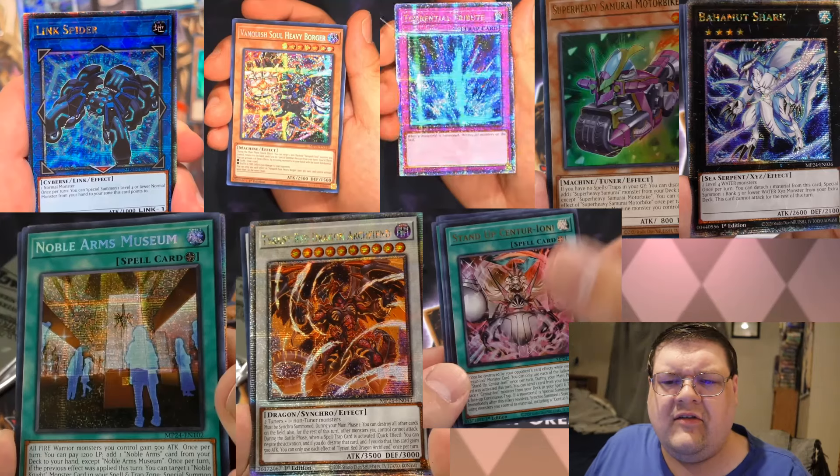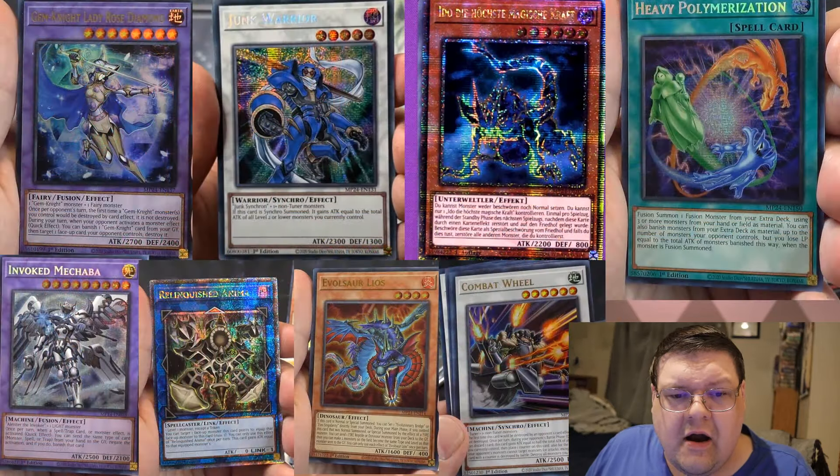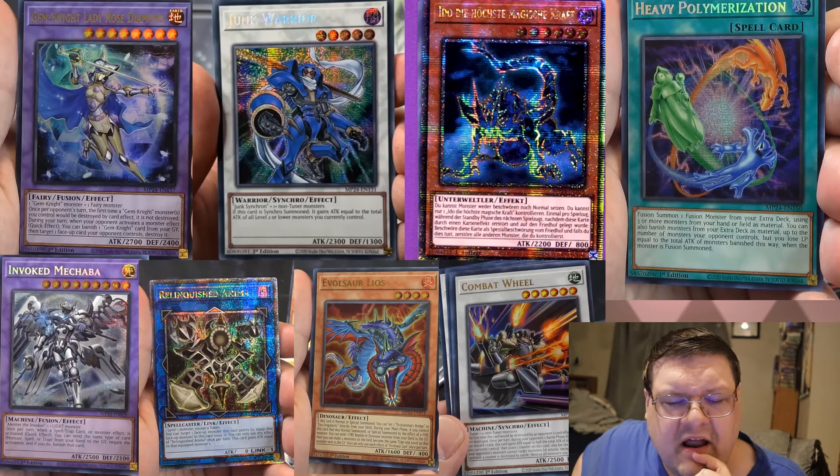And then there's Torrential Tribute — I guess they chose Torrential Tribute in this set as an iconic QCR, to be honest with you. Interesting choice. Card looks great, though. We also have Lady Rose Diamond Gem Knight got a rarity upgrade. That's really cool.